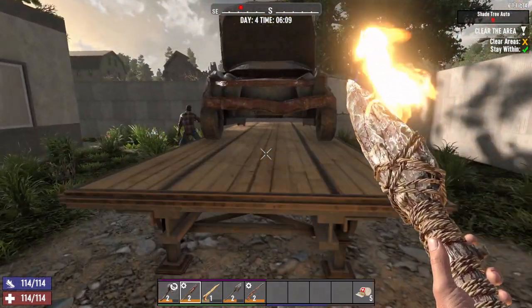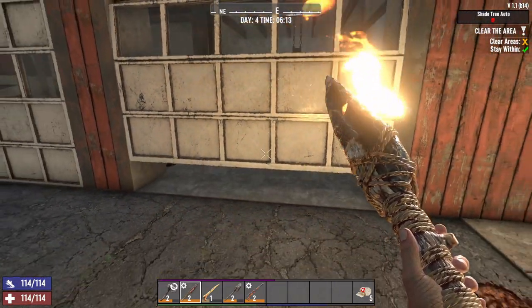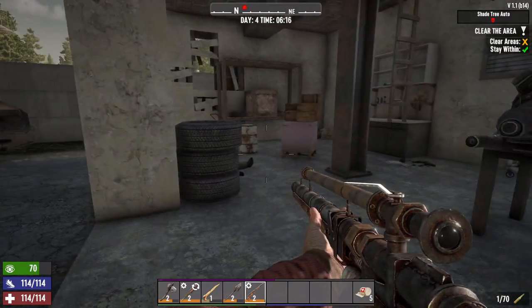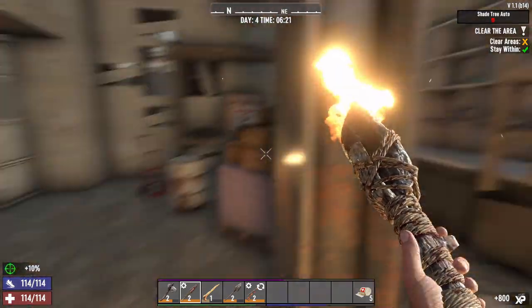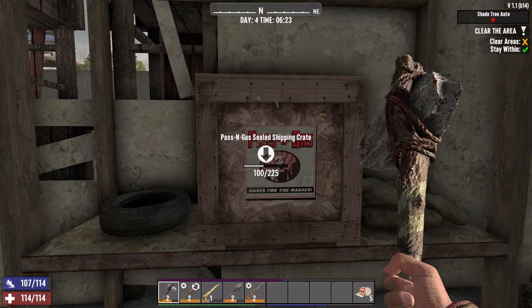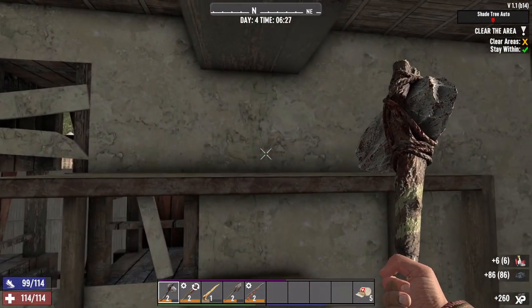Let's equip our spear. Contestant number one is down. Let's open the doors. There's contestant number two — can we see your head? Yes. Contestant number two is down, nobody in the overhead. We found two salvage tools.